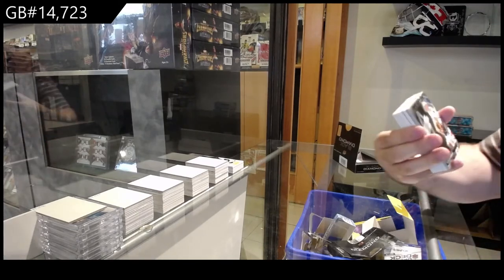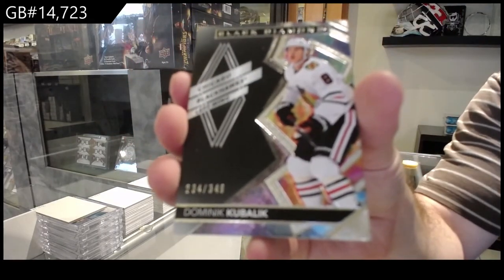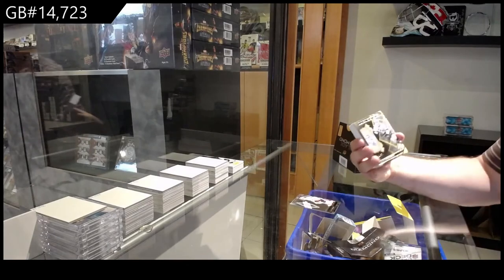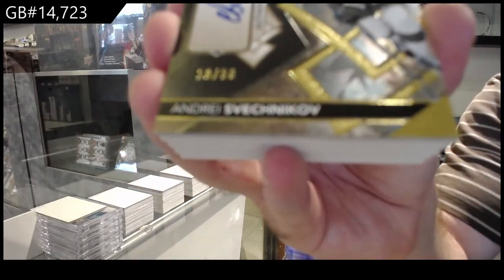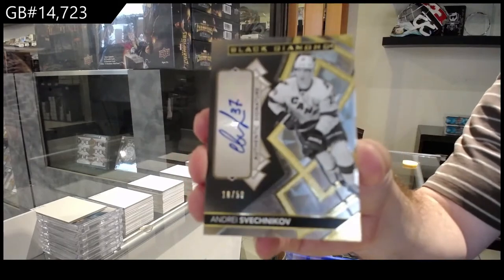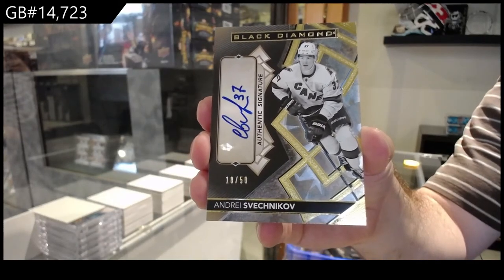We've got for the Hawks, Kubalik, $3.49. For the Carolina Hurricanes, Svechnikov, numbered to 50.